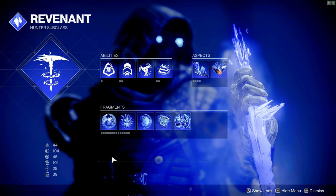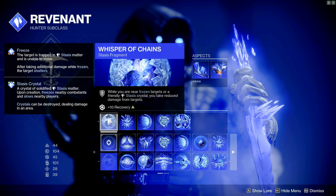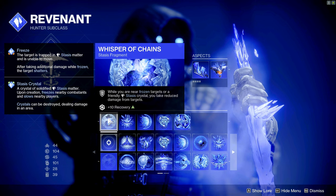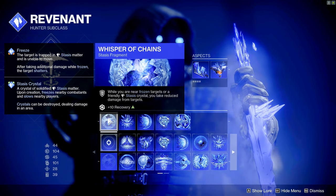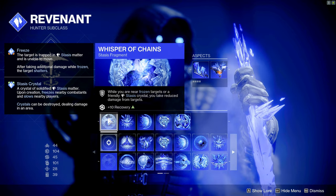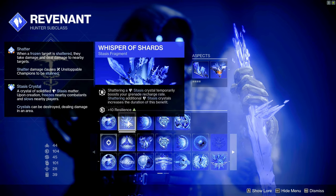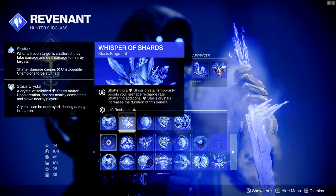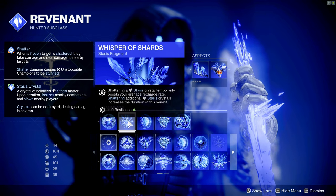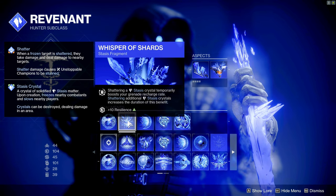For fragments, our first choice is Whisper of Chains — while you're near frozen targets or friendly stasis crystals you take reduced damage. This aids in our survivability and gives us a nice plus-ten to Recovery. Next is Whisper of Shards, which shattering a stasis crystal temporarily boosts our grenade recharge rate, and if you shatter additional crystals during that time it increases the duration. It also gives us a nice plus-ten to Resilience.